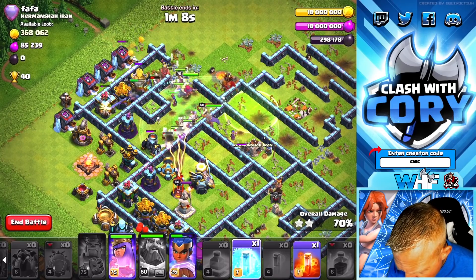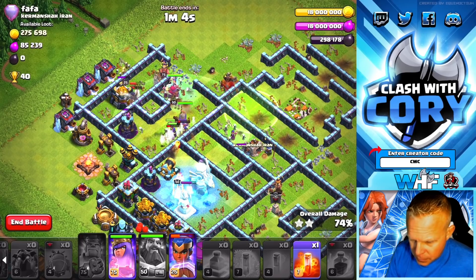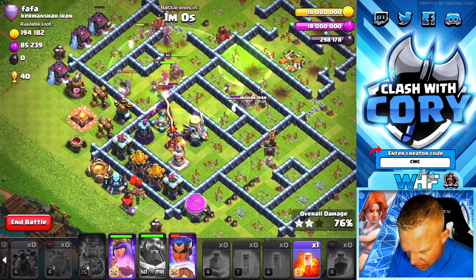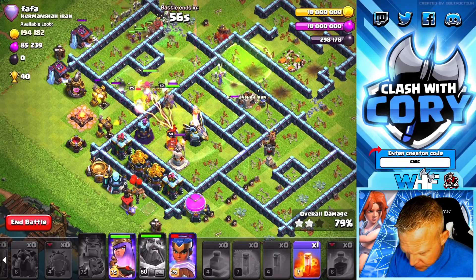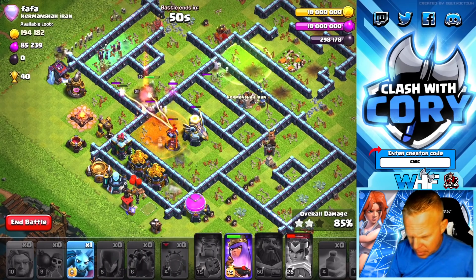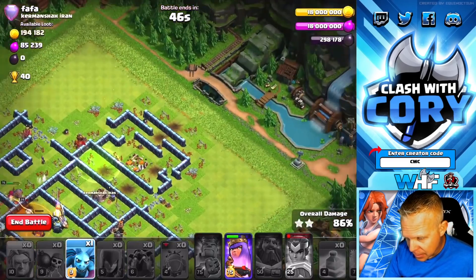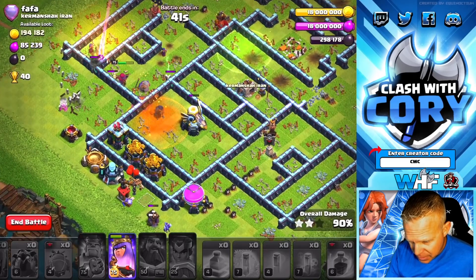The eagle and the final multi-target inferno are going to be the subject of our last freeze spell. We're going to use this poison for the skellies — pop the RC ability. We took out the Grand Warden platform! Checking for buildings — minion down. I think the queen is going to be able to clean this up.